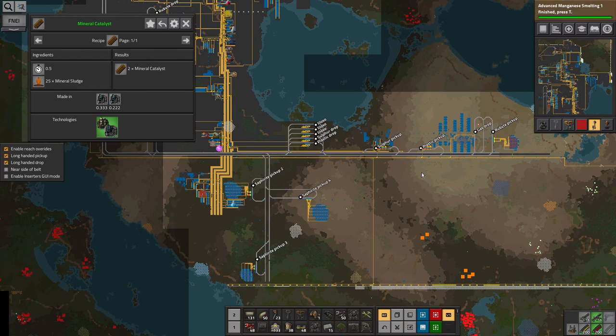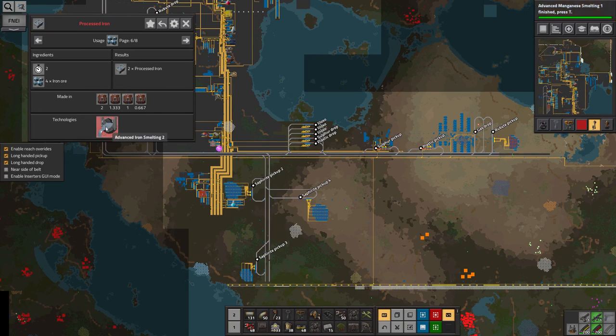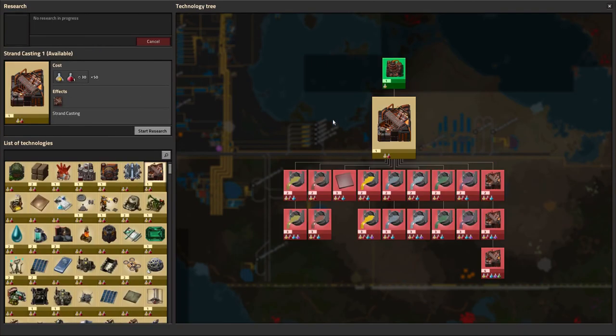I'll build up a system for dealing with all of this sapphorite — bringing in the sapphorite ore from all of these mines — somewhere around about here because there's lots of space. Maybe starting here and expanding out this way, bridging over this belt. I'm not sure how big it's going to end up being, but I've got quite a lot of space down here and it surely won't be bigger than this plastic system to start with. The problem is I'm going to need to do quite a lot more research first. I need this one to get processed iron, which means I need to get strand casting first — let's get that going.